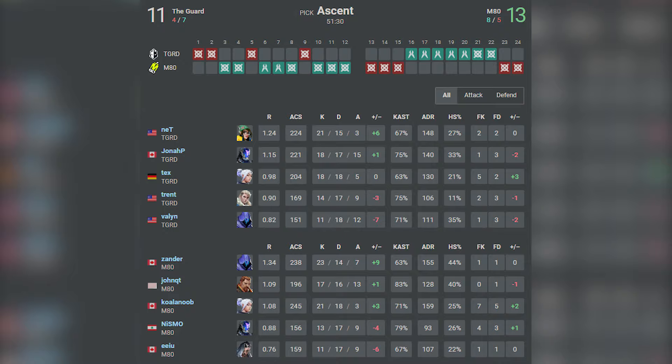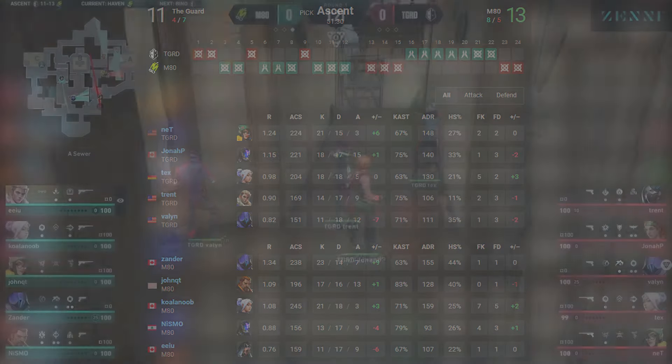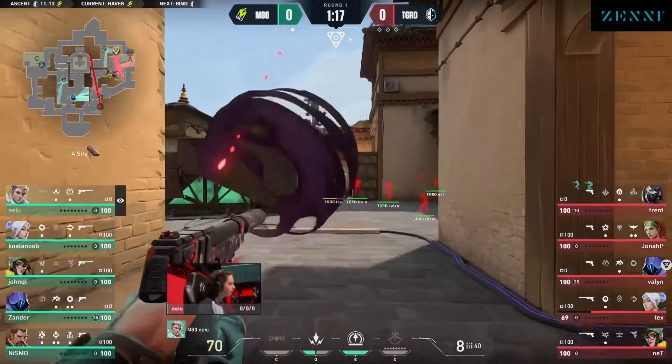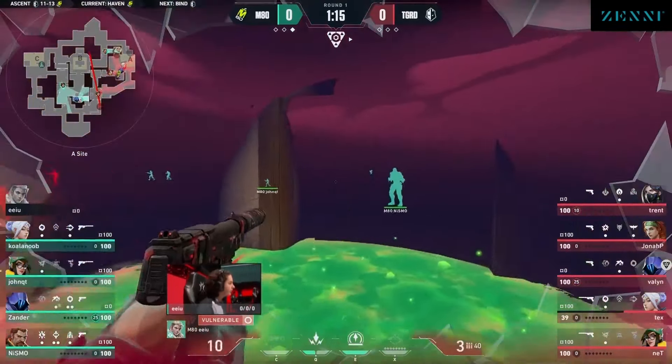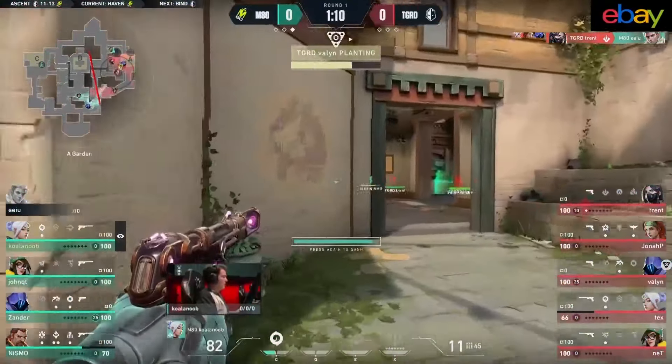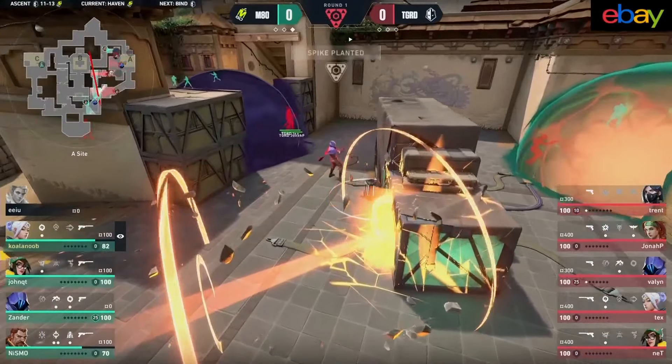Odin in hand. One shock dart — shock dart gets queued and tossed out. Xander watching on the cross, and Xander gets four in total for the round. A 2v4 situation turned around by M80 to strike first in map number one. What a crazy way to end it.